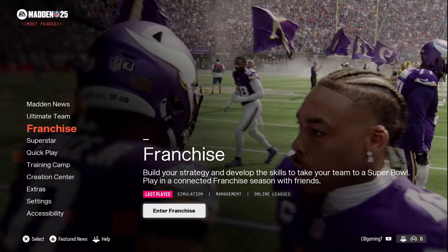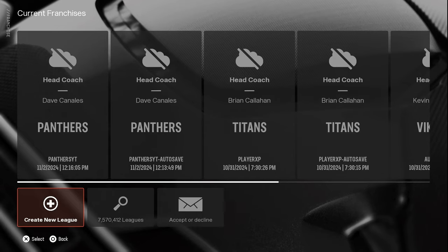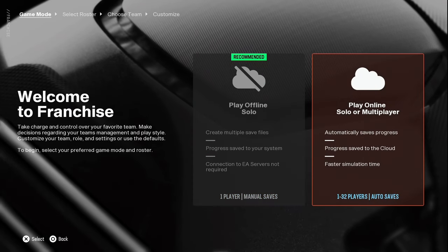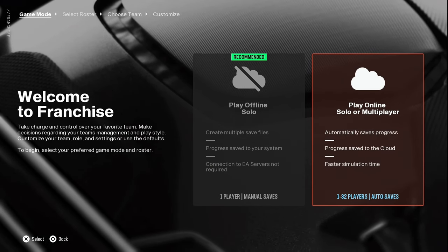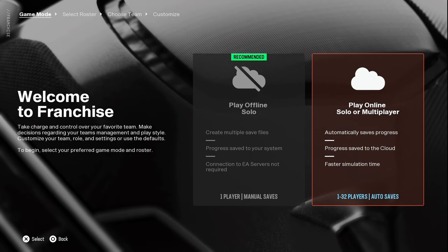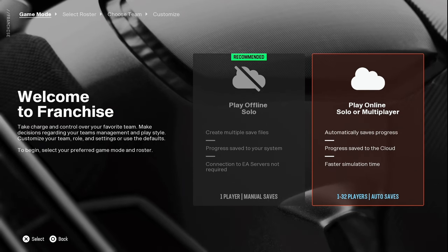First, click on Franchise and that brings you here. If you have any save files they'll be here; otherwise click Create New League. Your first decision is: play offline solo, play online solo, or multiplayer. You have the ability to play online, which means it doesn't save at your local station — you cannot save progress whenever you want, and it just saves as you go. This is usually a little bit quicker for advancing within the franchise file, but you're at the mercy of servers and any issues that could arise from that.